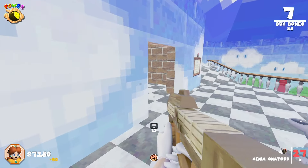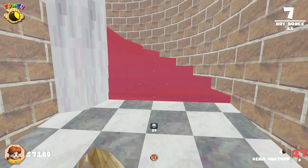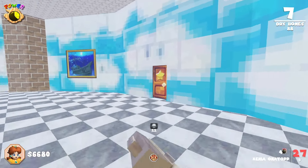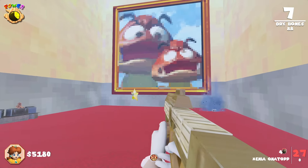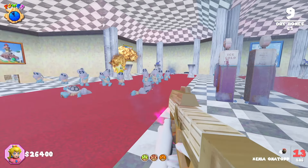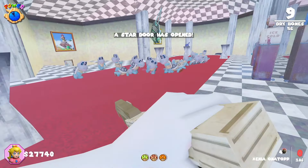The key door in the main area of the castle will now be open. Head up the stairs and find two more rooms with soul boxes that you'll need to fill. One is in the big Goomba picture room with Mule Kick, and one is in the mirror room with Jug. Fill both soul boxes and another star door will open.